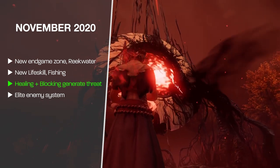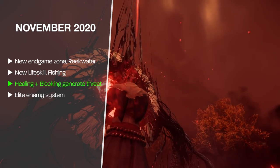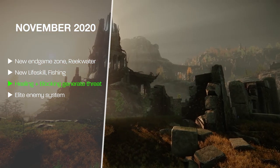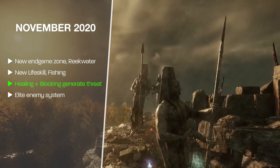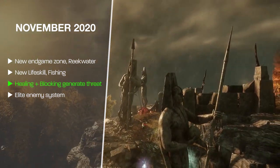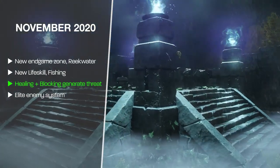Elite enemies can also now be assigned affixes — kind of like Diablo, where in later runs enemies have different affixes under their name. They could be Exploding or Frost, which applies a slow aura to everybody around them. There are now up to three affixes on some particular elite enemies.